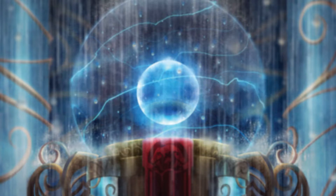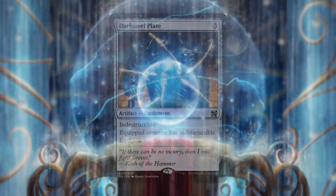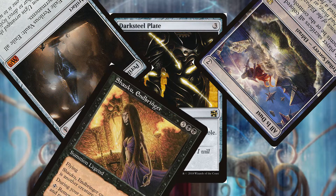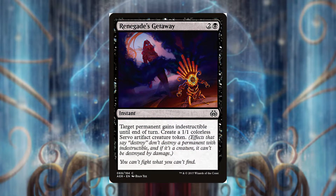As Shaoku is so expensive to cast, we need to make sure she's protected. The boots protect her from targeted spells. Darksteel Plate makes her indestructible, so we don't have to worry about our own board wipes — except of course Perilous Vault and Oblivion Stone, but we usually don't play those if Shaoku is in play, unless it's extreme. Renegade's Getaway makes any permanent indestructible and also creates a token.